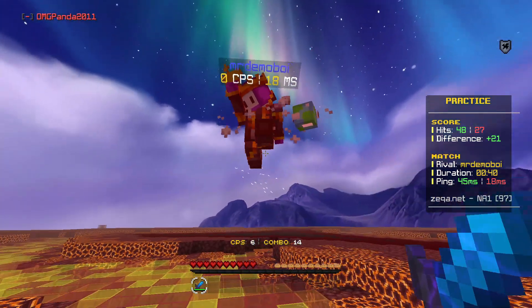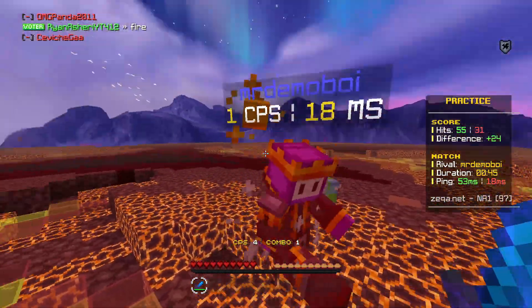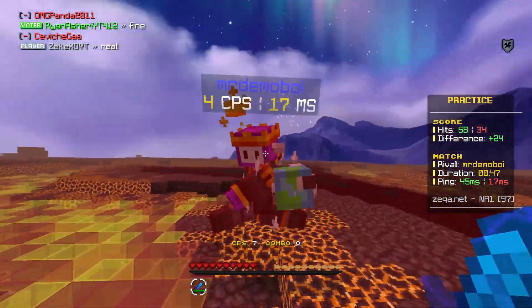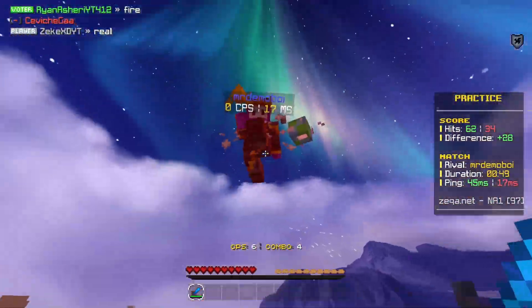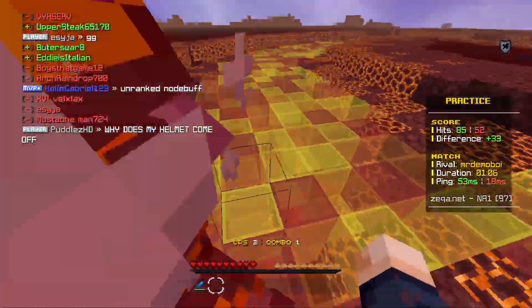Trying a 360 — not good enough. But look at the melons in the Boxing arena — they look so good with this texture pack.